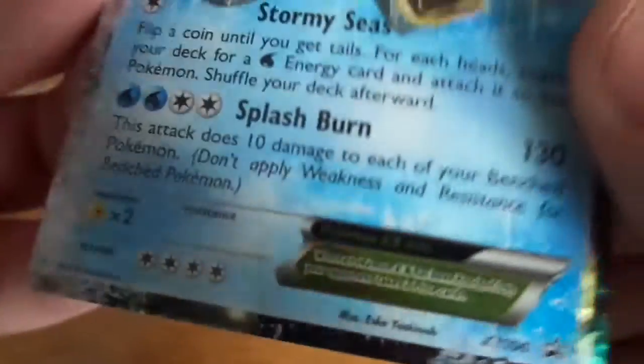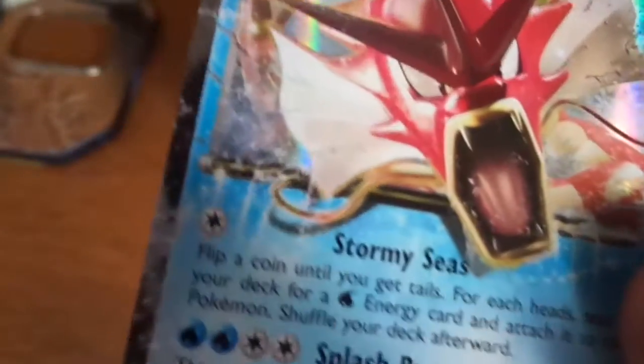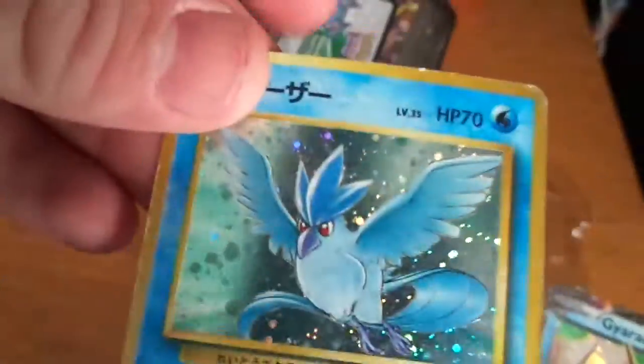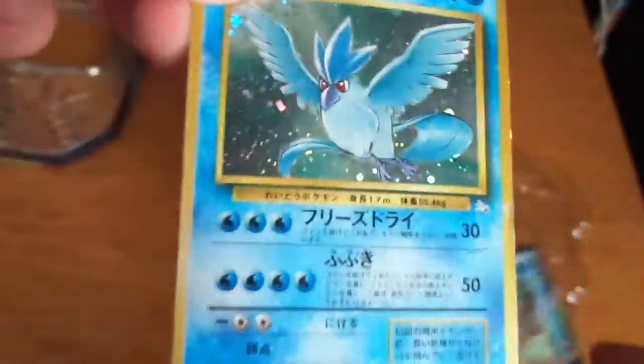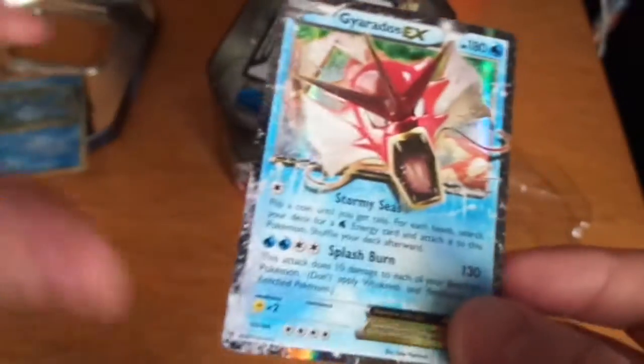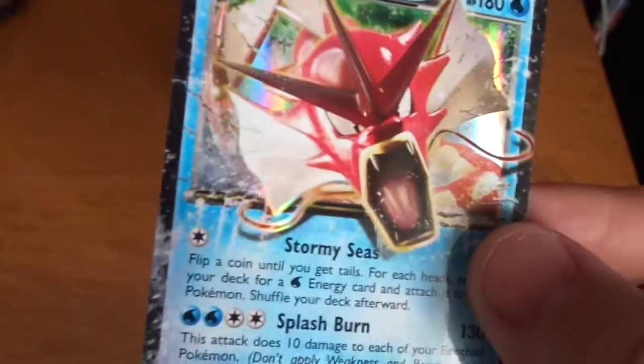The artwork on it - going back from artwork from back in the day and compared to this, what I actually had when I was a kid, that's just a normal holo. And now we've got this amazing holo edge EX card, really, really nice.